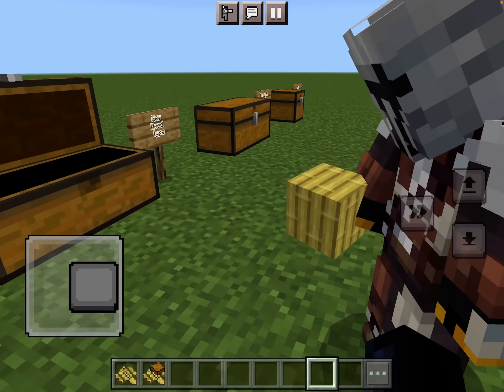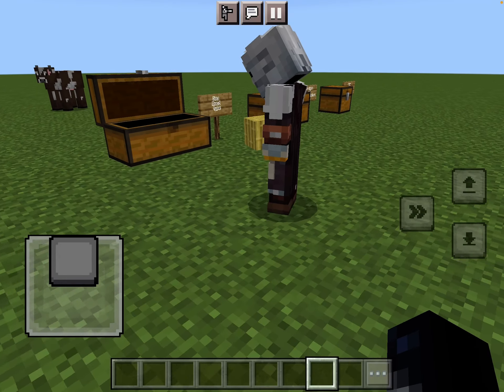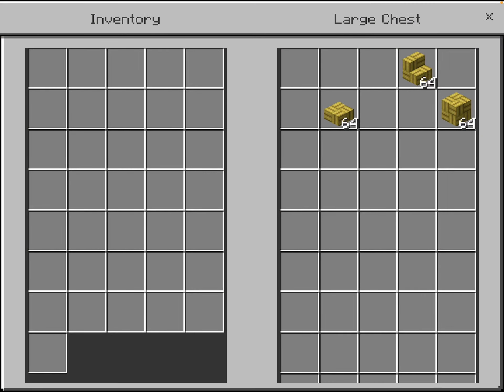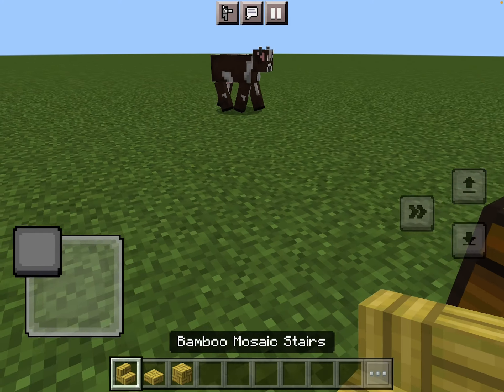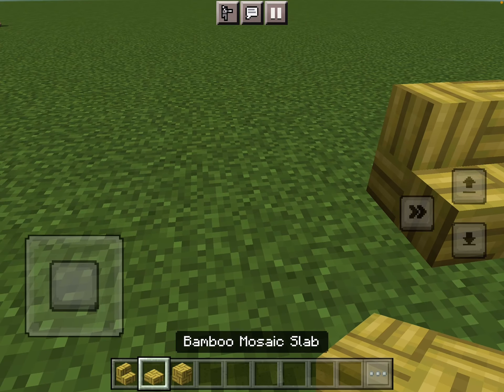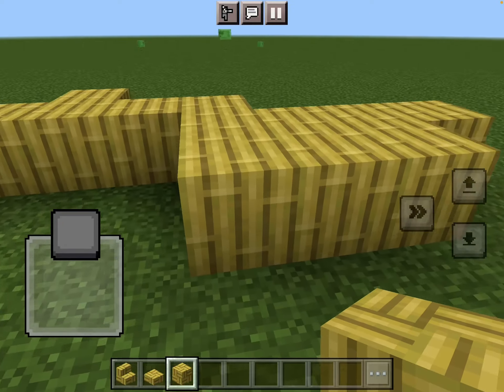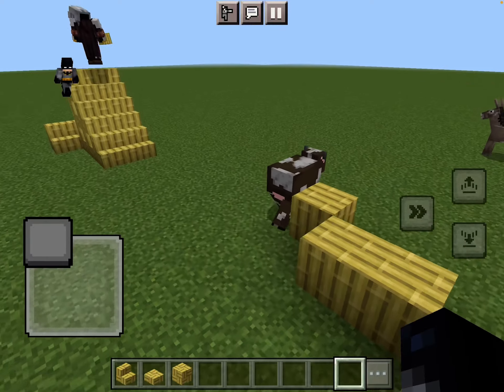Now let's look at the new types of blocks — a new wood type. This is the bamboo mosaic stairs, bamboo mosaic slab, and bamboo mosaic block. These are all the new types of blocks in the bamboo wood set.